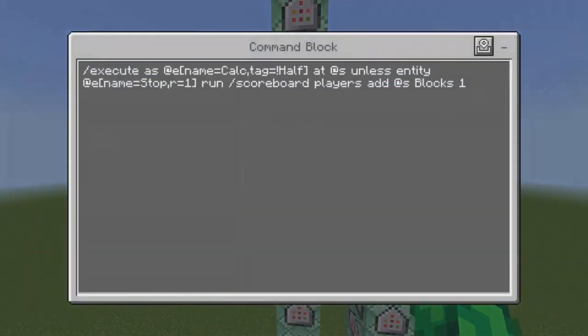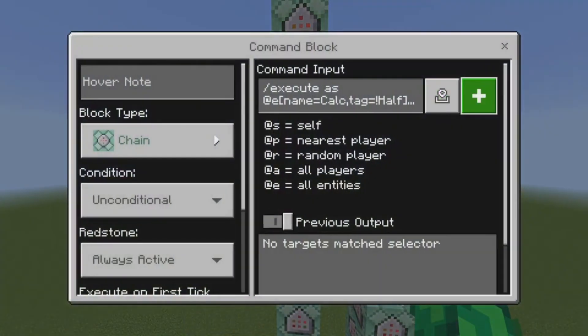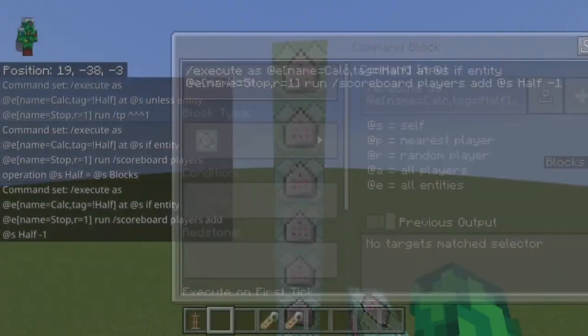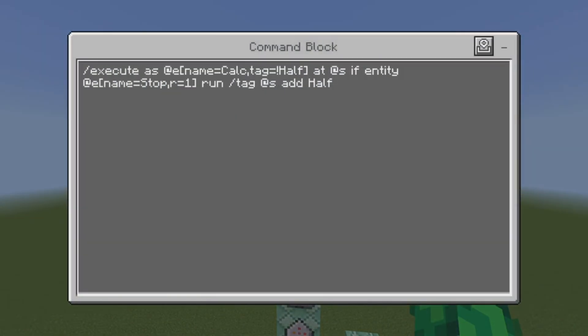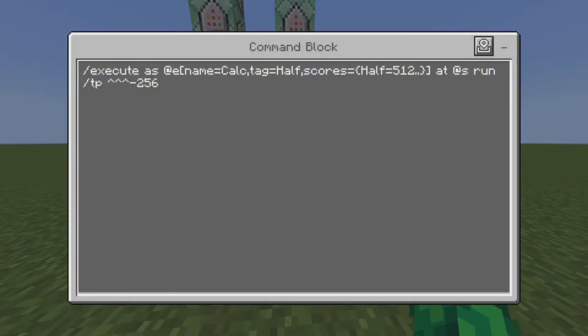It just counts the blocks it travels, and this system works instantaneously as it all works in one tick. Of course, depending on the size — if you do something like 3,000 — I didn't calibrate this to do something crazy like 10,000 blocks, and it will probably take like 8 seconds to calculate that or something.